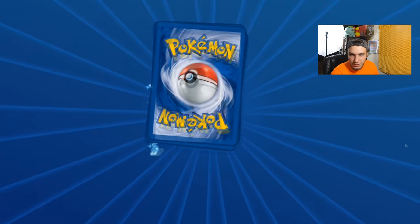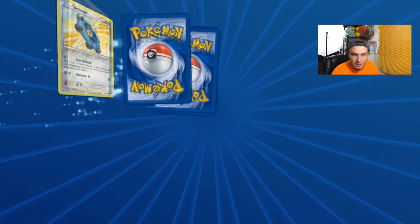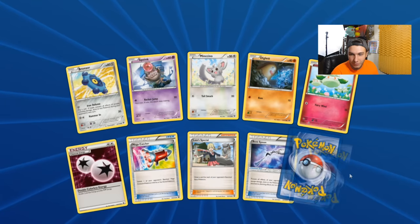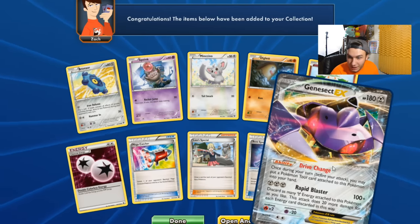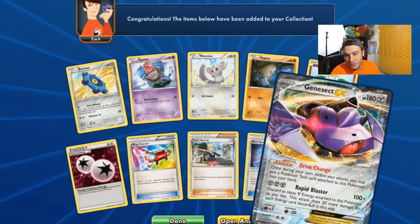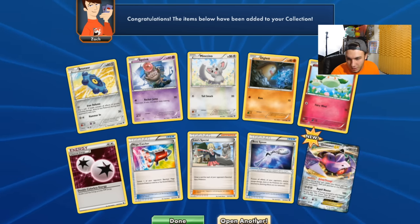Can we get the other Full Arts though? I want the Full Art Kingdra — that'd be sick. The Full Art Kingdra looks so cool in this set, I want it for myself. Can we get it? Boom — we got a Genesect EX! That is so cool. I want that in real life.